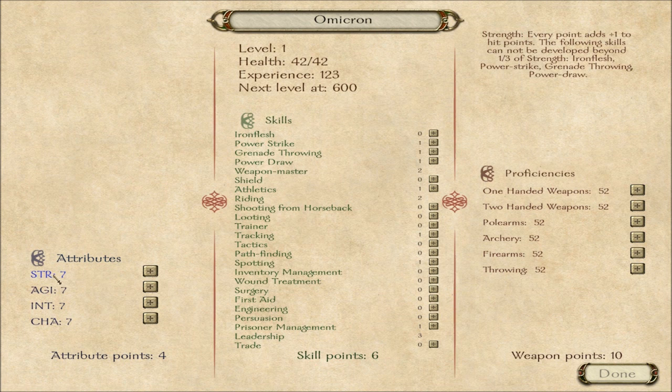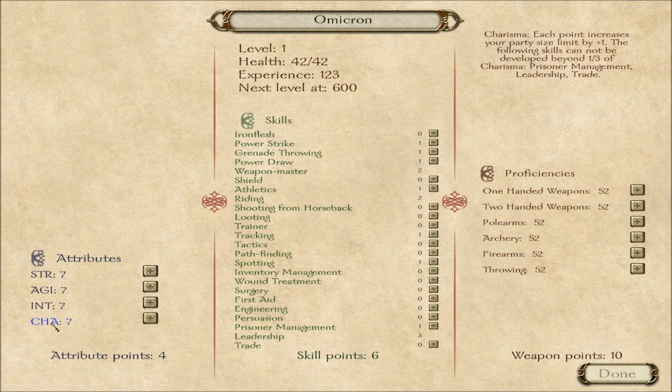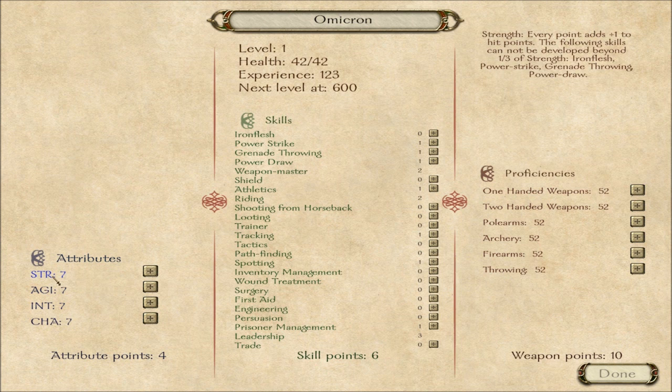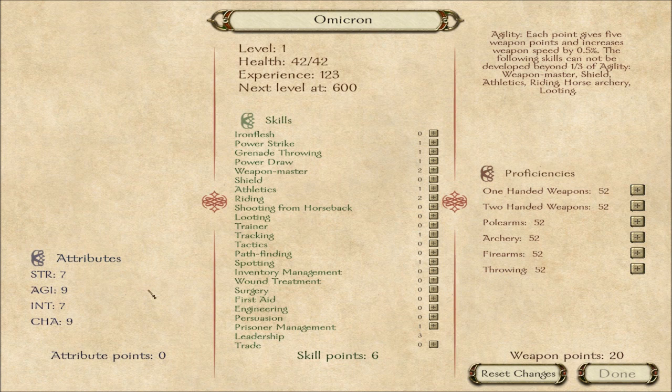Attributes here: strength, agility, intelligence, and charisma. Let's see — increases party limits. I really like using a bow, and I like guns. But I also want people to fight for me, so let's put two points here. Another two points in agility I guess, and we'll see how things go from here.